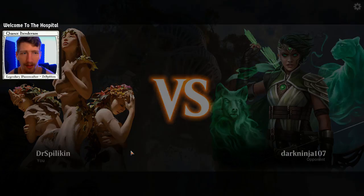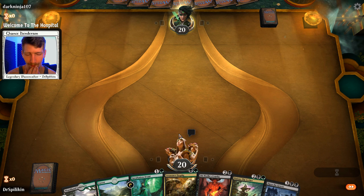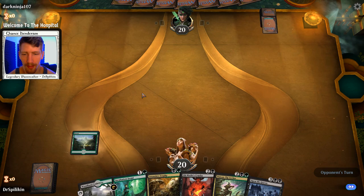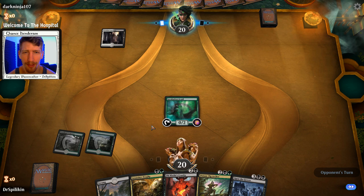Here we are in game one up against Dark Ninja 107, who's rocking the Vivian avatar. We have some removal and some ramp — it could be okay. Let's see what Dark Ninja has in store. They choose to keep their hand, and we're off to the races. I kind of like how we have this two, three, four, five mana play curve — hopefully we can draw appropriately.